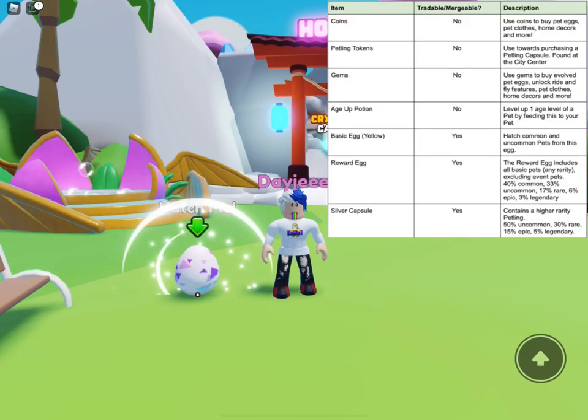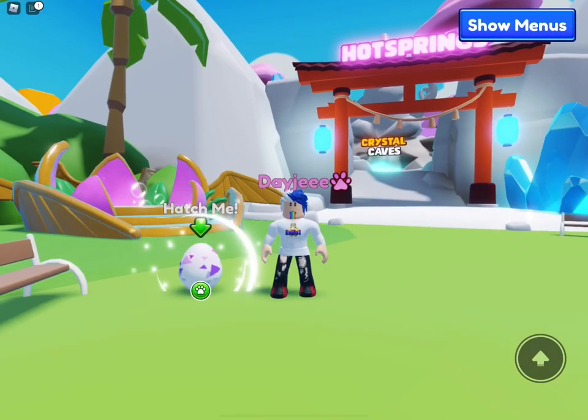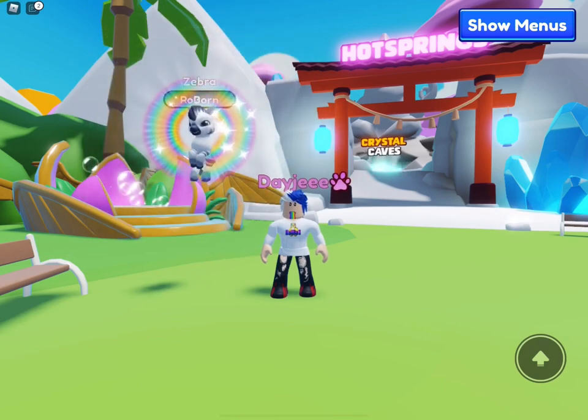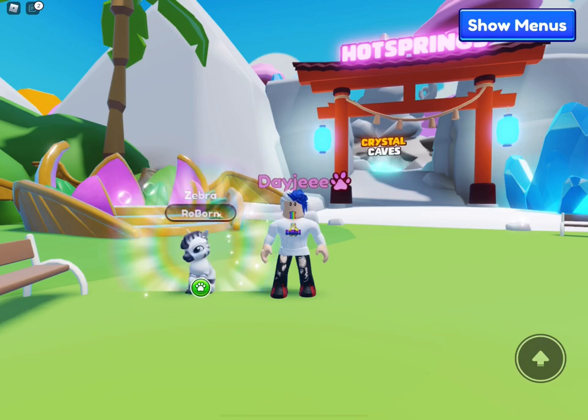Imagine the green egg, the red egg, and the new yellow spotted egg all combined into one — that's the reward egg. It only offers basic pets and always includes all rarities, not including event pets: 40% common, 33% uncommon, 17% rare, 6% epic, and 3% legendary. Let's hatch this and see what we get. It's a zebra — uncommon. Not a common at least, still pretty good. I love the zebras.